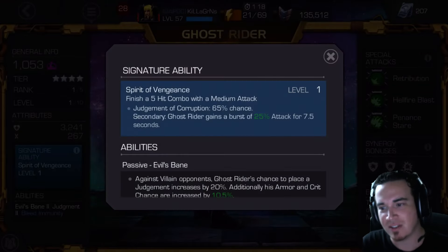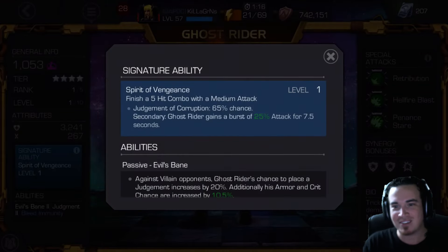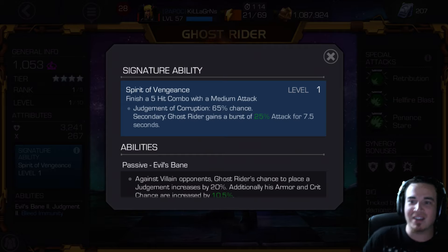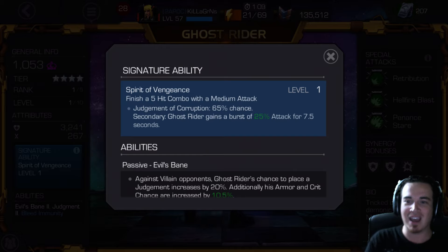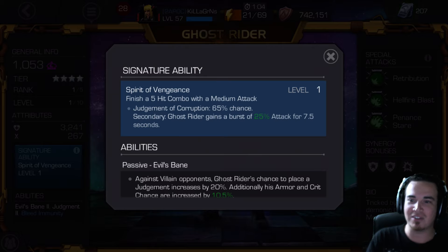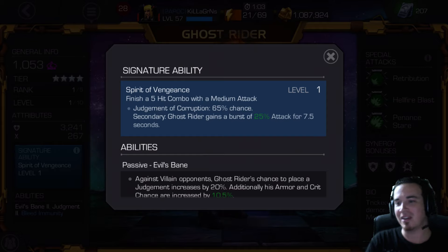Went from 10-20 to 10-53. Spirit of Vengeance, guys. Finish a hit with the medium combo in an attack and get 65% chance for Judgment of Corruption. Nice! Well, I'm going to practice up with Ghost Rider. I'm going to come back and show you some gameplay once we have them all figured out.